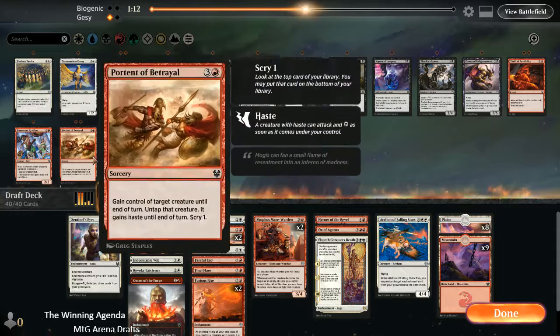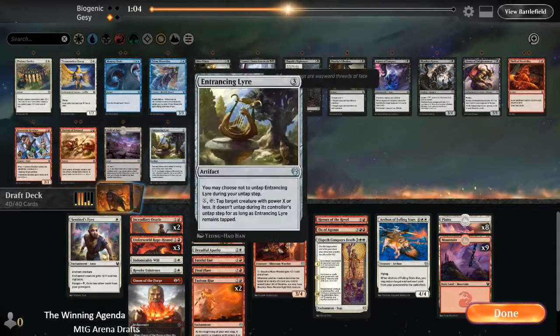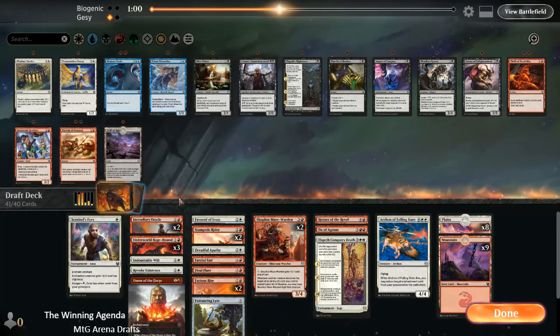Neither of those are particularly amazing targets for Port into Betrayal, so I'm not really tempted to bring that in. But given how few creatures they had, and given that this is probably better than the third Rage Hound, I think we'll bring it in.